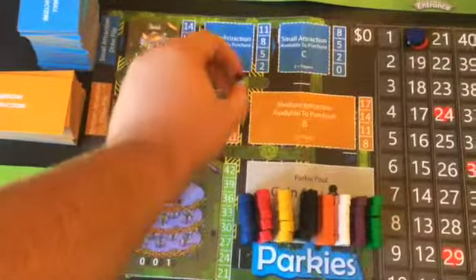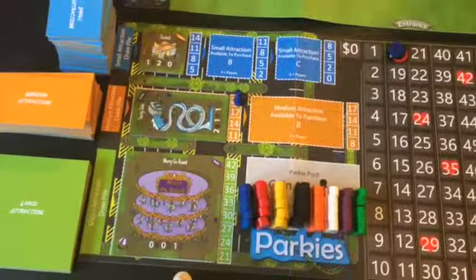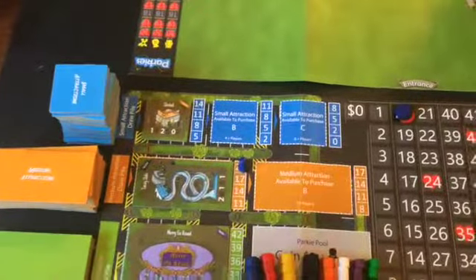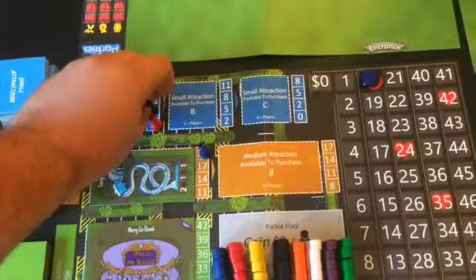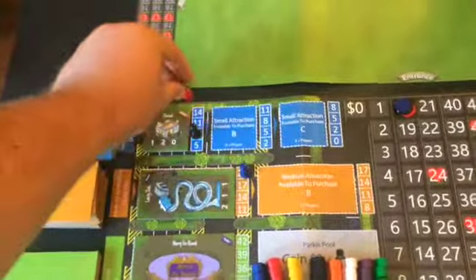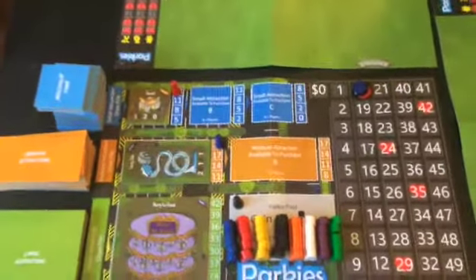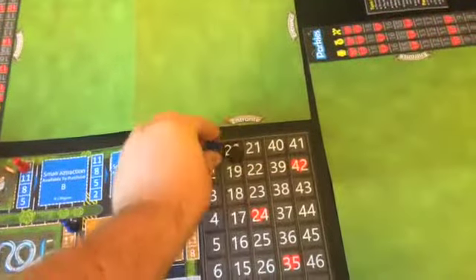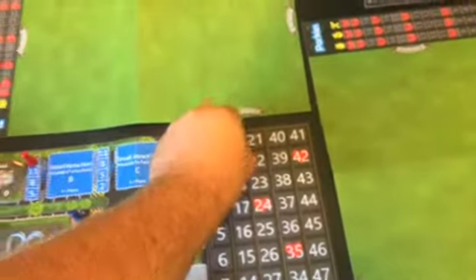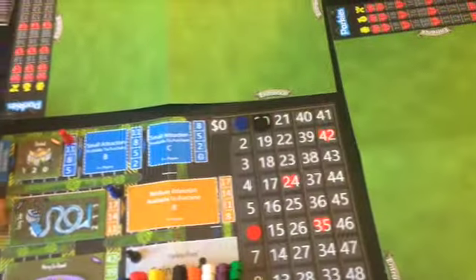I really want that medium attraction, so I'm just going to bid my full 20. It's a fool's game, but it's the way I wanted to do it. The next player is going to bid low on the small attraction, the player after him is going to bid a little bit higher. So he'll rebid all the way to the top, forcing the black player off to the parking pool. Then, now that everyone's bid and everyone's assigned, you pay for what you wanted, pick up your pieces, and place them.